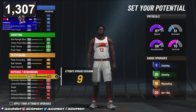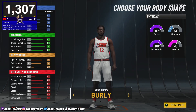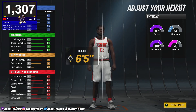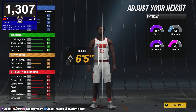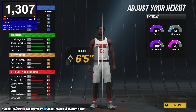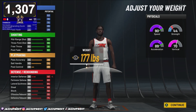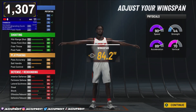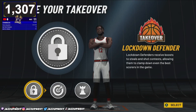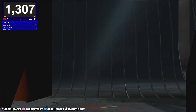I chose Built for the body type — it's showing Burly but I meant Built. Six-five is the height because six-six is too slow in my opinion, and six-four is too short — don't make a six-four lockdown please. For weight, go all the way to the minimum and watch your acceleration to make sure it doesn't drop. Max out your wingspan on a lockdown — you don't need Playmaking or Sharp takeovers.